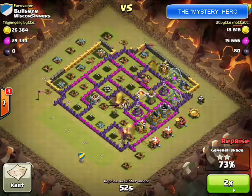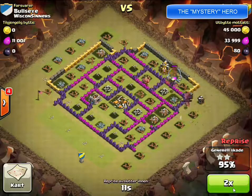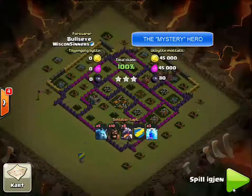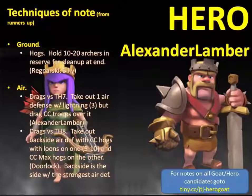The only thing that could really damage him is the archer tower, so we'll speed it up here. You can see the hero moves right in for the win, with about 7 seconds left on the clock. The hero? Alexander Lambert — way to go. Other notable contenders you can see listed on the left, as well as the techniques they use that others might want to apply.